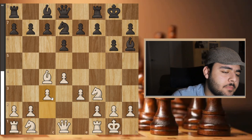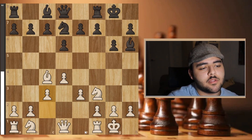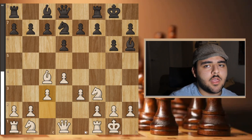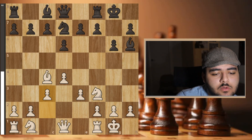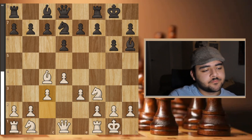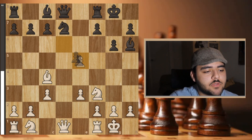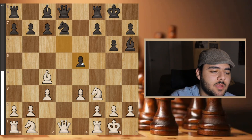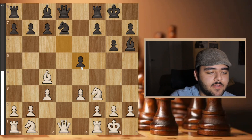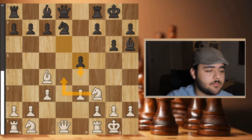When you play against a higher-rated player, just play solid — no need to invent something new. He went e5 — best move — I took, he took, and I anticipated knight d4. When I face e4 with knight d4 online I don't find it that bad for me.